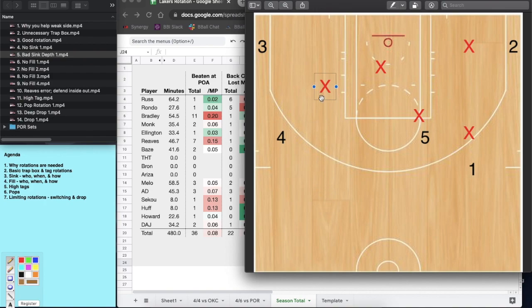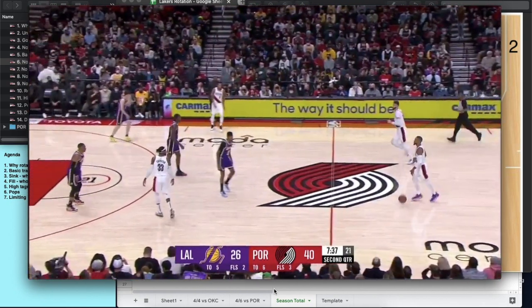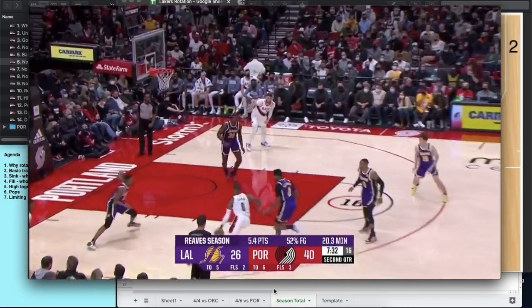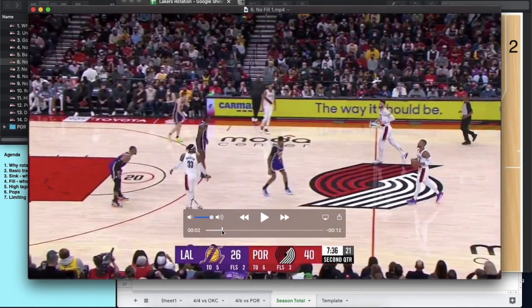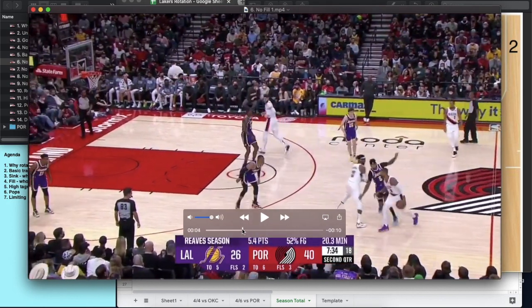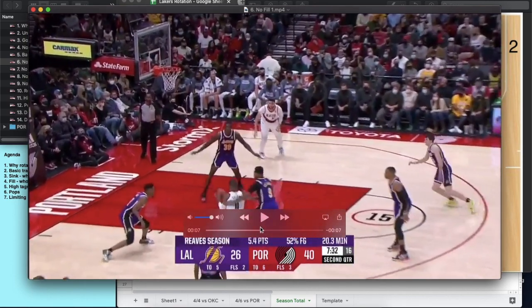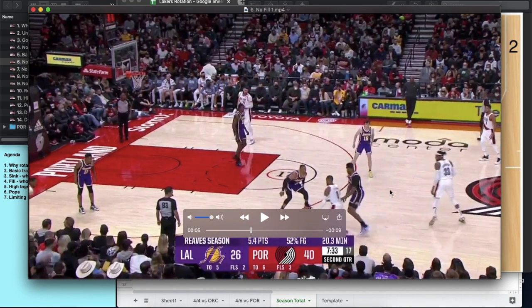Now let's look at a situation where we don't see a fill — this is really where the Lakers' breakdowns have been. They're trapping the box well and stopping the initial attack. It's getting into the second and third elements where they have issues. Lots of issues here all from Russ — though don't take one play to mean he's always bad. We see ball screen, Russ doesn't contain, Baysmore's on Dame's back. Russ needs to do something to contain — he needs to trust his help. Reeves is there for the pop.